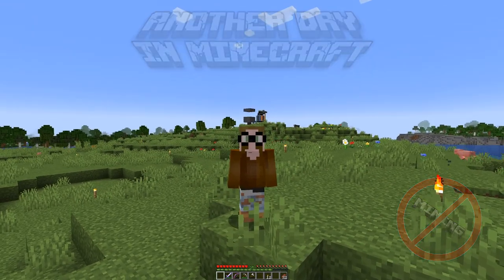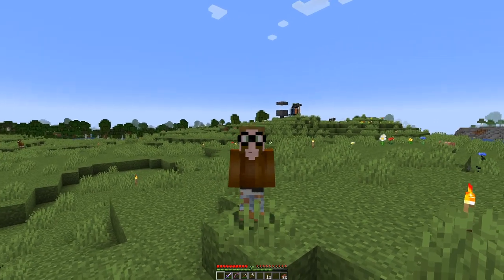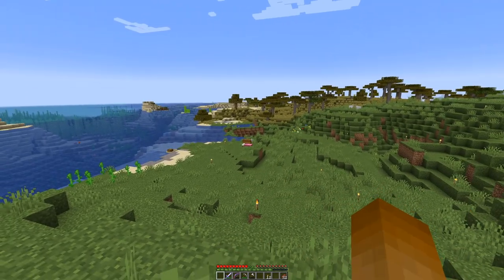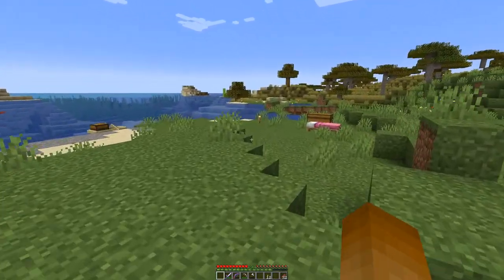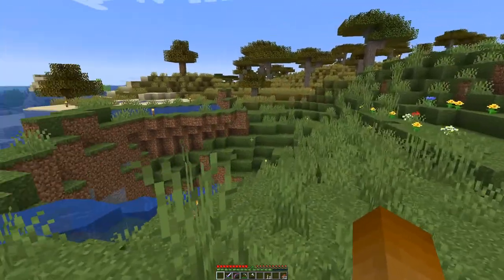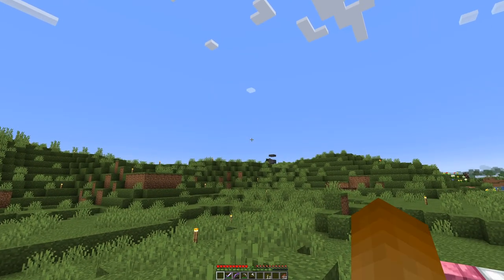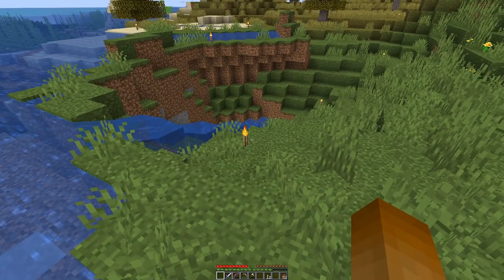You can check out the intro section of this series for more details, but we are at the other end of the cobblestone farm we built back there. Over that hole in the ground we will have another farm with a village breeder, and since a village breeder can sometimes interfere with other villager-related projects, having it as far apart as possible is probably a good idea.